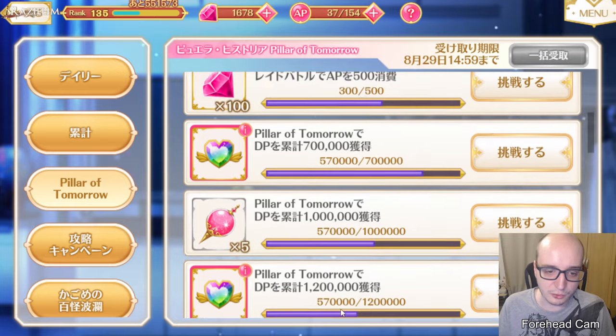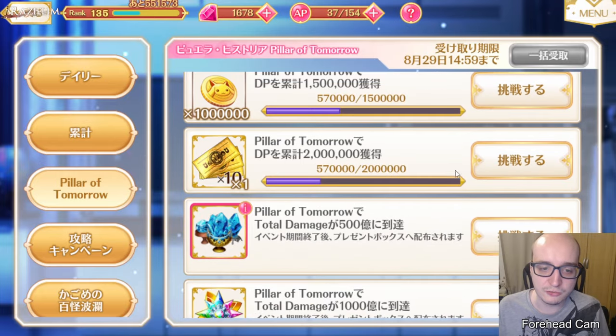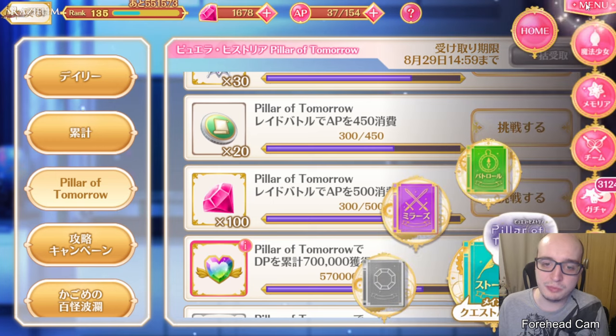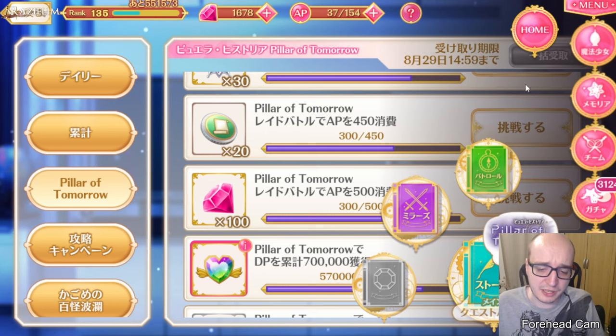You get a 10-roll ticket or whatever. If you get 2 million DP, you get this much. So these are your missions. DP is what basically tells you how much you've actually done — it's like the progress marker, basically.